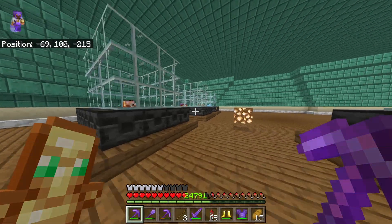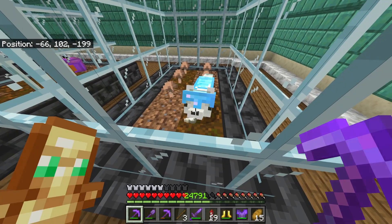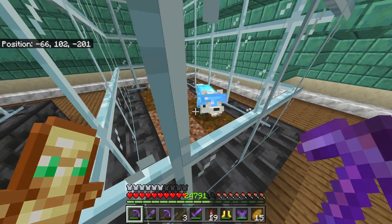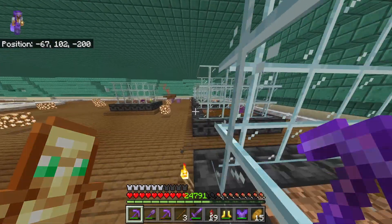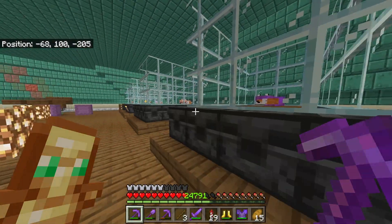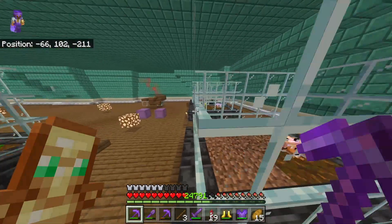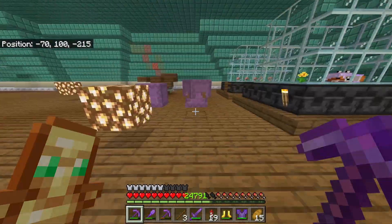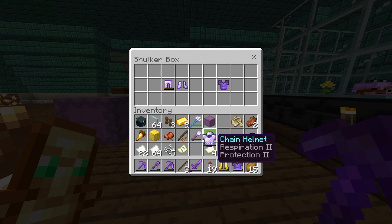And honestly, this is so simple to actually get. All you need to do is grab yourself some foxes. Personally, I like these white ones — I don't know if they're any rarer, but I do think they look quite nice, especially with the armor on. I decided to go for a combination of different foxes, and of course you can do this with every single piece of armor. I just need to do it with chainmail armor, which I actually have in here.